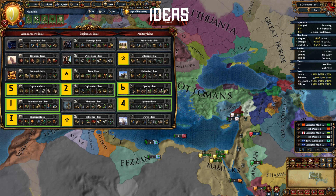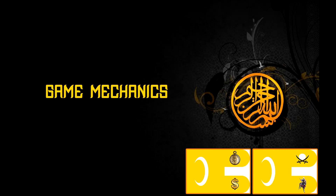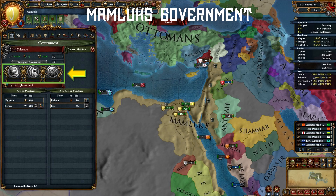Next, you can either go Influence or Trade, or another military idea depending on what you're going for late game. Now let's look at some of the Mamluk-specific game mechanics. I usually don't go into very basics on my tutorials as you can find most of that information on the wiki or Reddit threads, such as why the Mamluk government is unique.